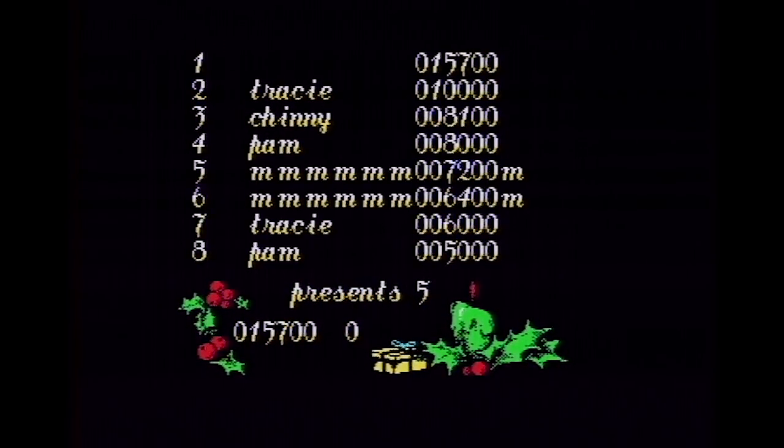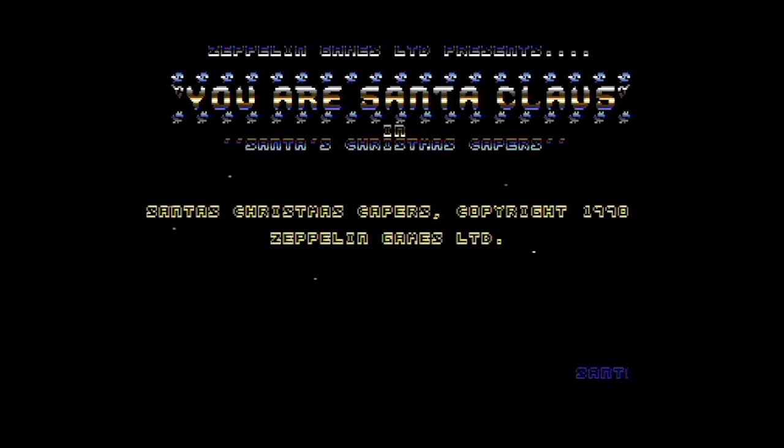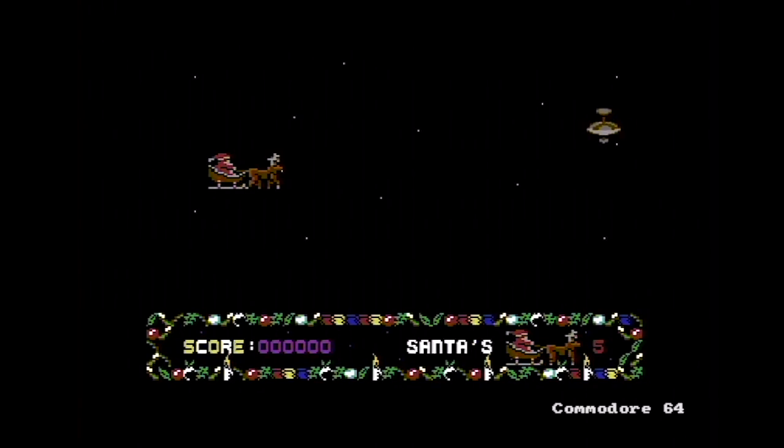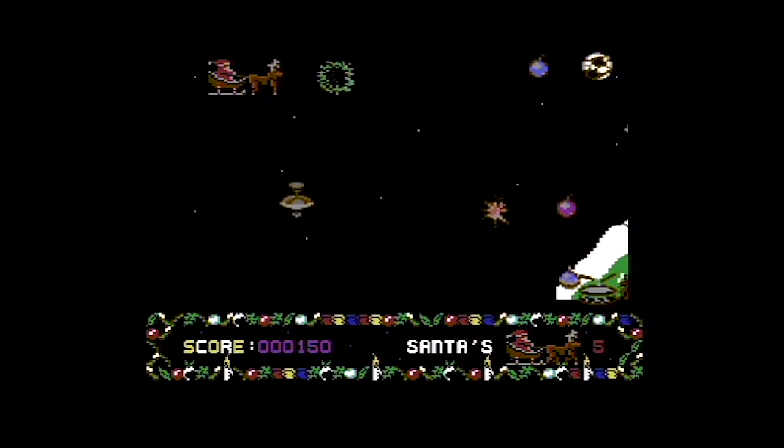Game over. No fun has been had at all. There's a lovely bug on the high score screen — if you keep typing characters you just go over to the end and overlap the score. Over to the Commodore 64 version, dated 1990. I think Zeppelin put this out every Christmas because some of the magazines seem to review this in '91 and '92.